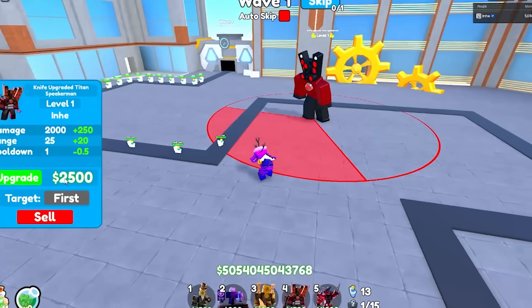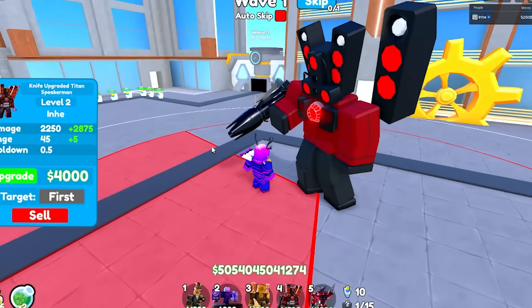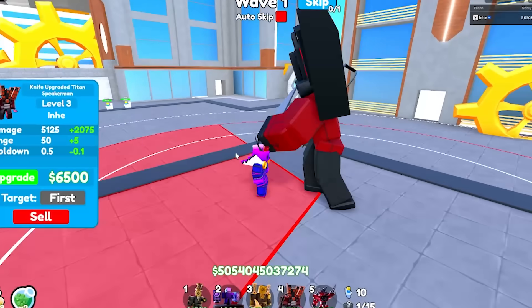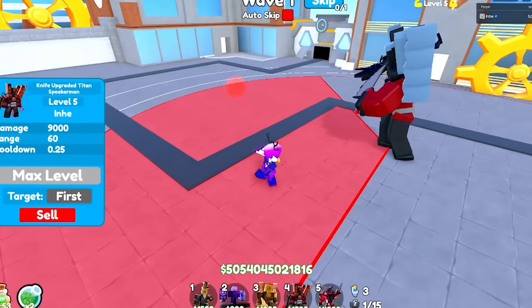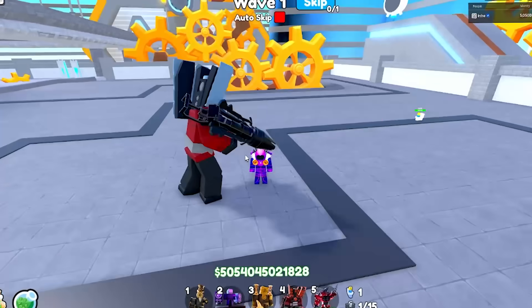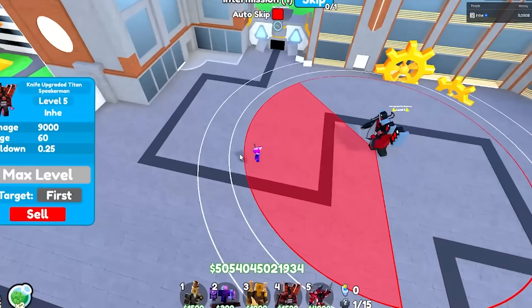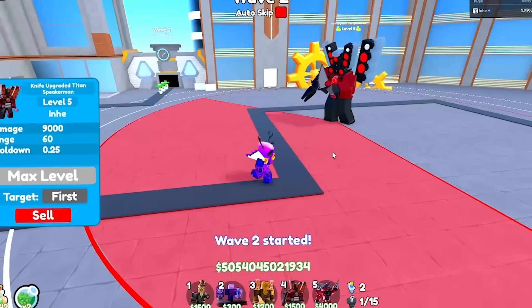He kind of looks like he's about to throw up right now, but let's upgrade him. Oh my goodness, this is insane — there's his knife, that equip animation was sick. Now he has a little speaker on the back. At max level he has an insane radius — this is his AOE up here, this is his gun, this is his knife radius, and this is the regular speaker AOE radius.